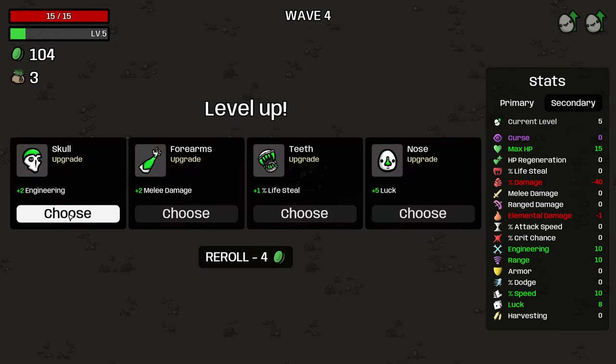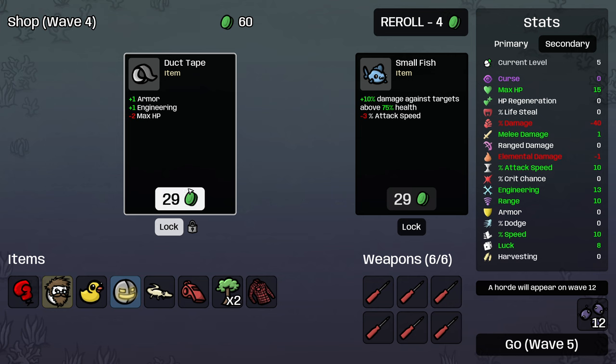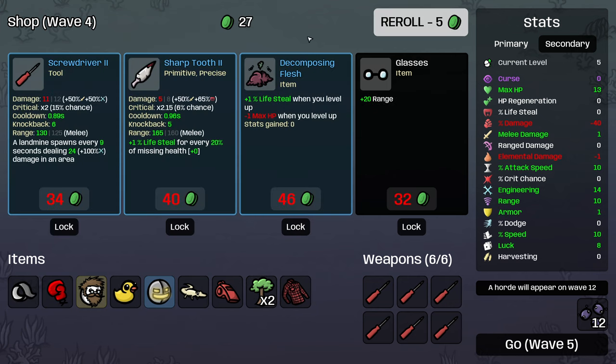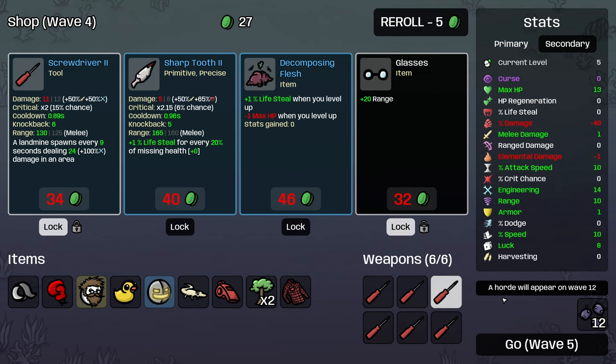Recycle that. More engineering, lovely. Attack speed - yeah, I'm going to go with attack speed because I'm pretty sure there are items that increase our attack speed with our turrets, which would be really good for us. I'll take some range, why not? This is kind of interesting - we'd no longer gain any max HP from levelling up, but we'd keep gaining life steal. I think that's a bit risky at this point.